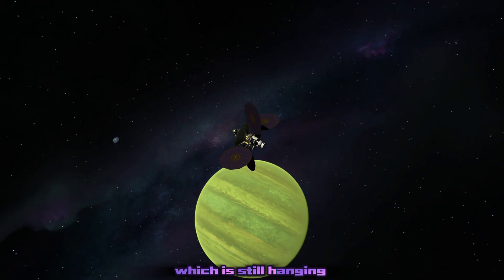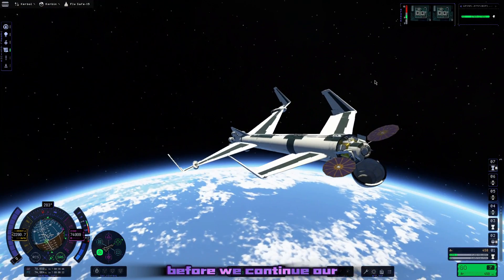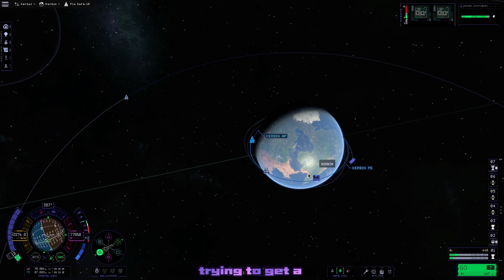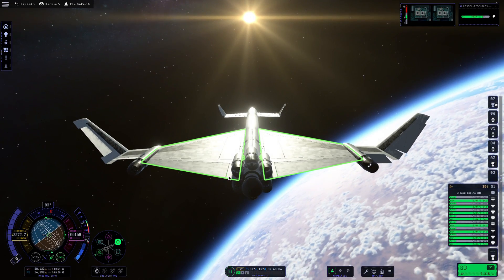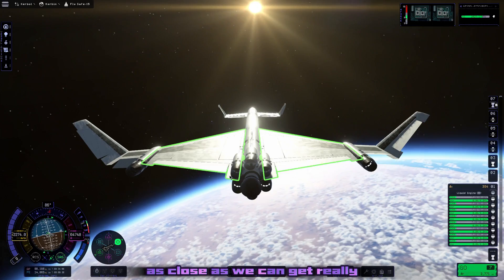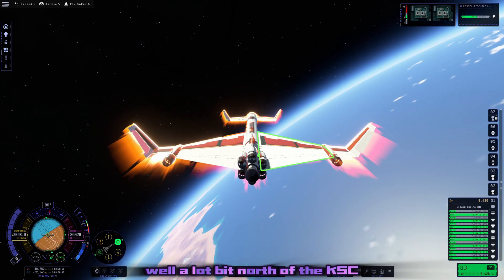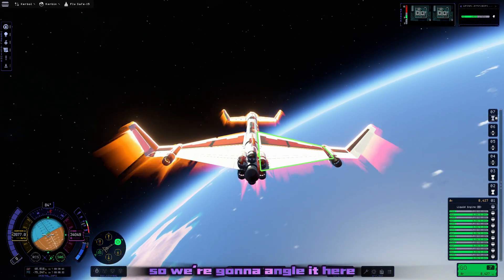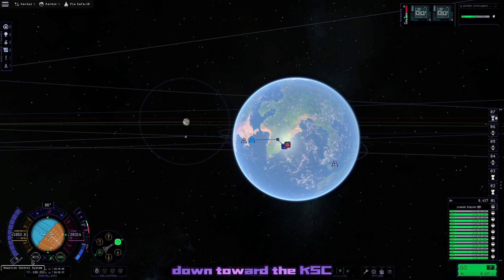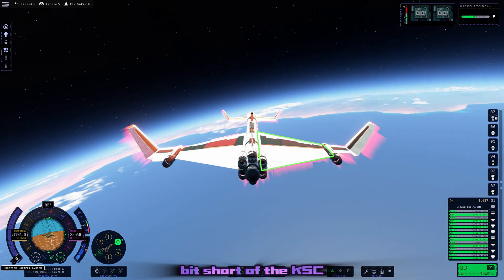We're going to head back to our SSTO, which is still hanging around in LKO, and bring it back home really quick before we continue our Jool mission. We bring in the solar panels on the front, relight our engines, and try to get a perfect landing at the KSC. Going into the chase cam view, I notice I'm quite a bit north of the KSC, so we angle it right to push us south toward it — and it's working quite well, though our trajectory is coming up a little bit short.